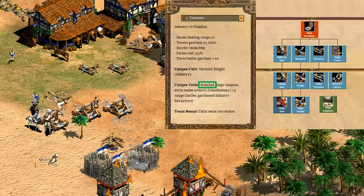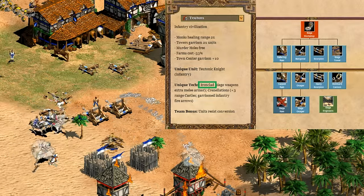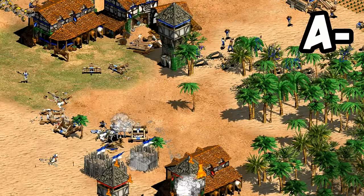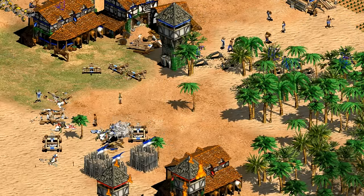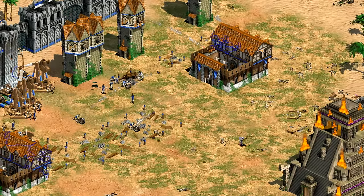Next up we have Siege. Here you have a good variety including bombard cannons and siege onagers, all with siege engineers. The only thing they're missing is the siege ram. Considering they also have Ironclad for a bit of extra melee armor, I'll give them an A minus — lots of options and even a decent unique tech, but not completely dominant with siege like some other top-tier civilizations.